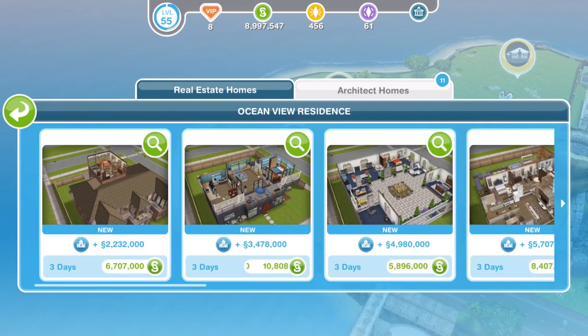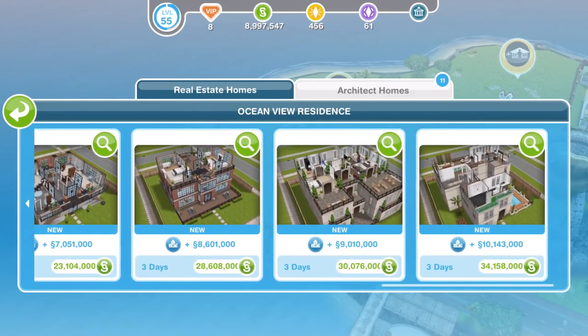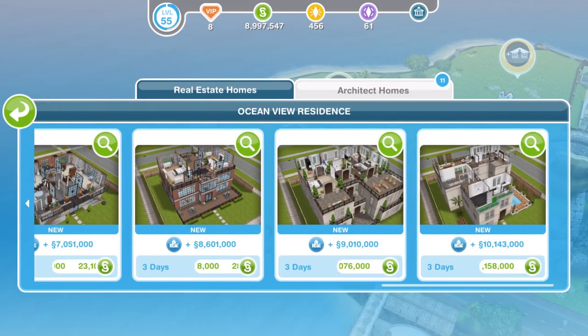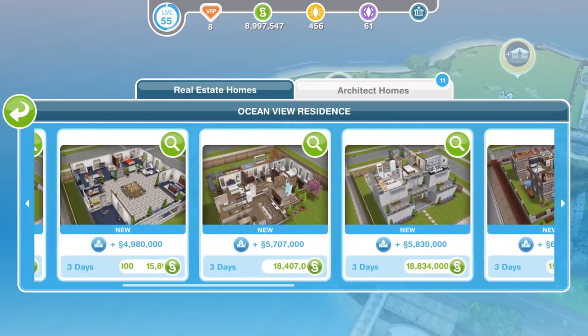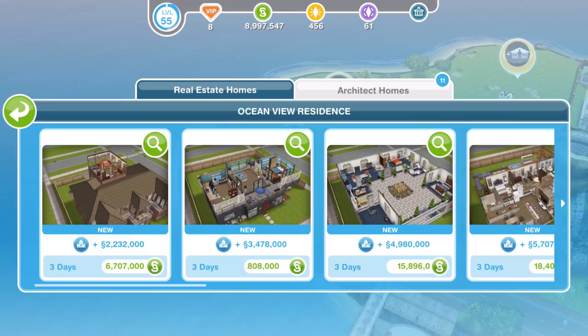We have 11 new Architect Homes with this update and they are all available for Simoleons, which they seem to be now. When Architect Homes were first introduced, there were some for LP and SP, but they now all seem to be available for Simoleons, which is much better — although they are extortionately priced. I'm going to show you all of these on a premium lot, though some of them you'll be able to build on a smaller lot for cheaper.